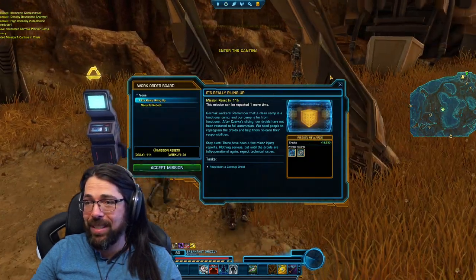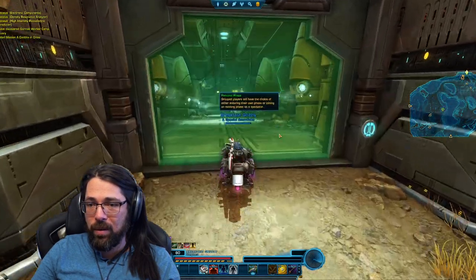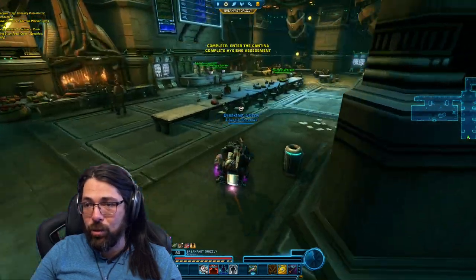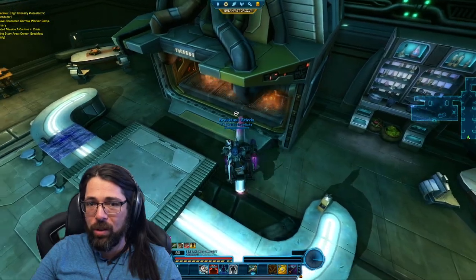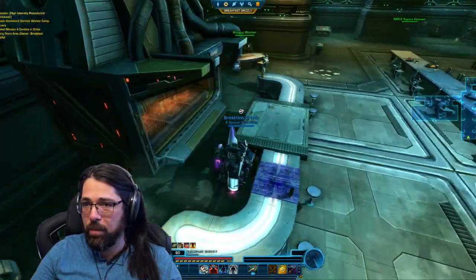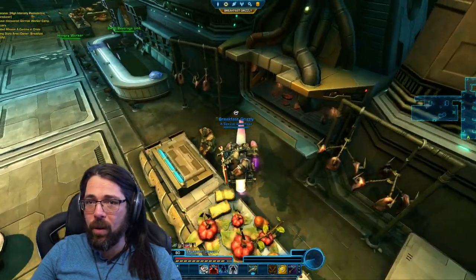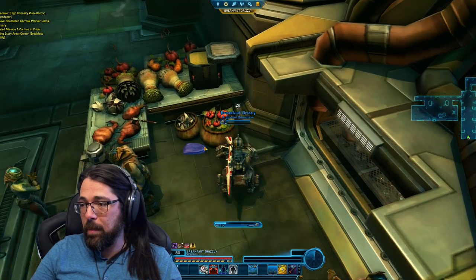We're going to grab the 'Cantina in Crisis' mission and head on inside. Here we are on the map so you know where we're going. Once inside the cantina, you can choose to complete all of the objectives if you want, but you don't have to if all you're trying to do is get this achievement. We're going to wander around the cantina looking for an item — basically a sack of meat that's been abandoned.